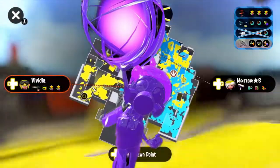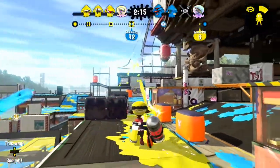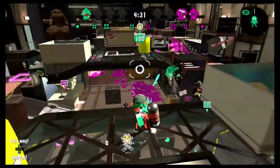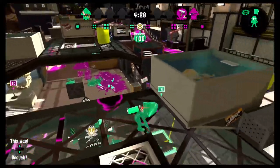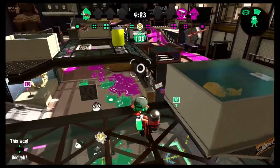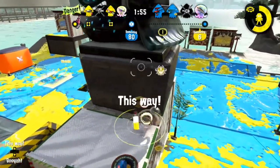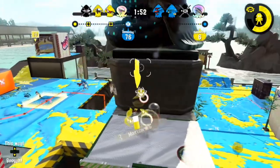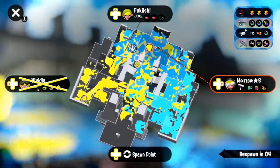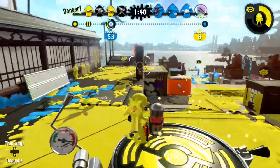A booyah bomb under a circumstance that doesn't get shredded, an ink storm, a stingray, a bomb rush to some extent, and of course your best friend when facing a Hydra — Tenta Missiles. Tenta Missiles are the easiest way to neutralize a Hydra, because they will drop their charge, need to move, get back into position, and recharge for two and a half seconds. So a single use of Tenta Missiles makes a Hydra completely useless for about seven seconds, giving you and your team more than enough time to move in and close the gap on them. When using a special to force the Hydra to drop its charge, it's important to follow up on that, as Hydra is incredibly vulnerable when caught without a charge.